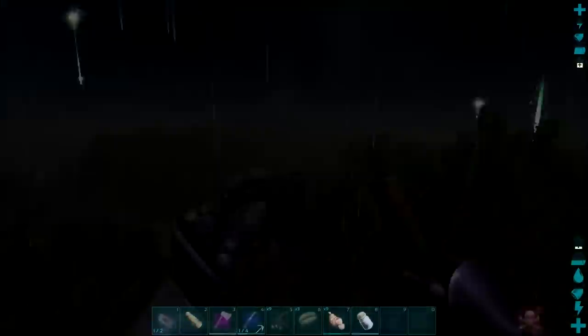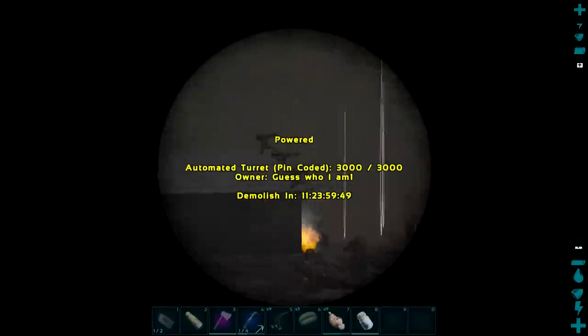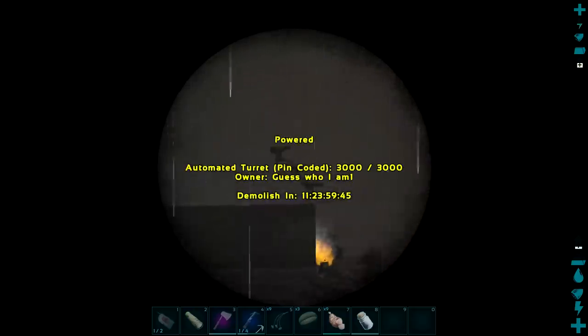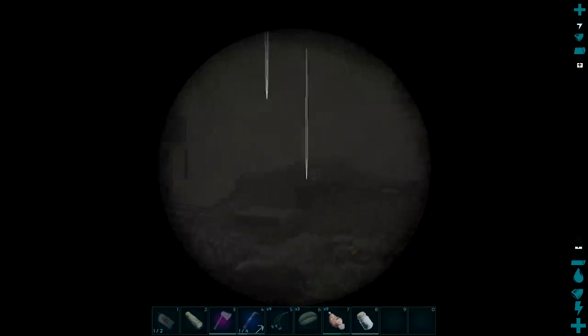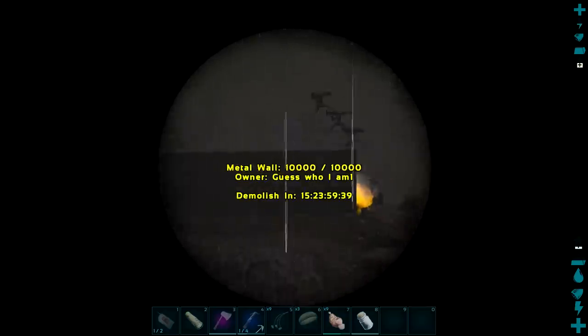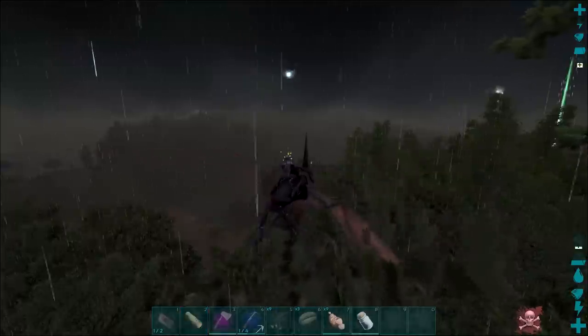Here we are. As you can see they've got six turrets up and their base is still part stone. I'm going to just yolo it in there and see if I can get in and C4 it — if I can, this is going to be great. It looks like they've made lots of progress. They've been on their boat the whole time.